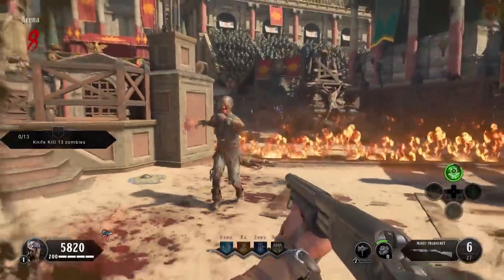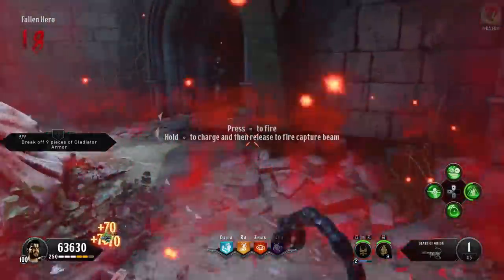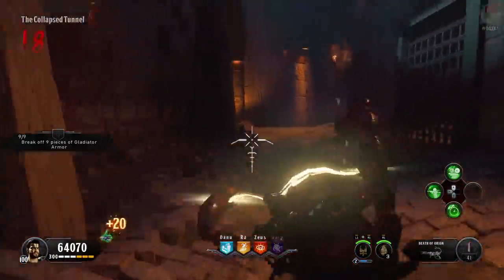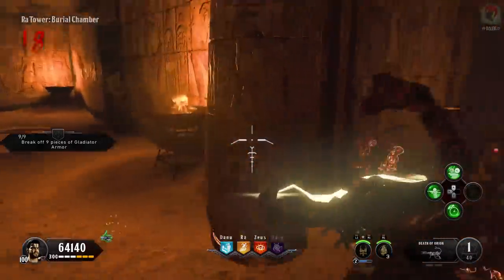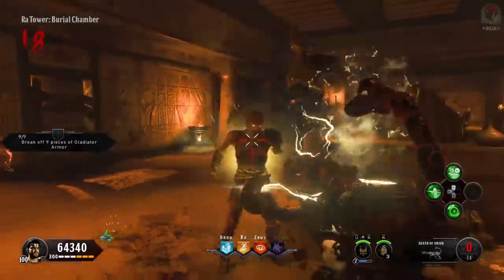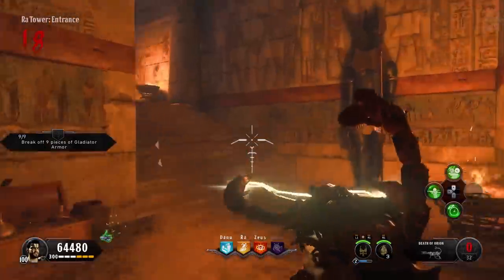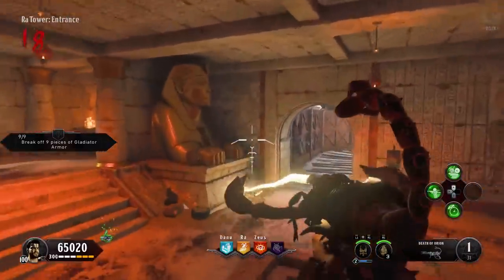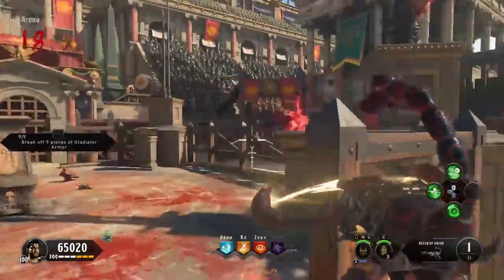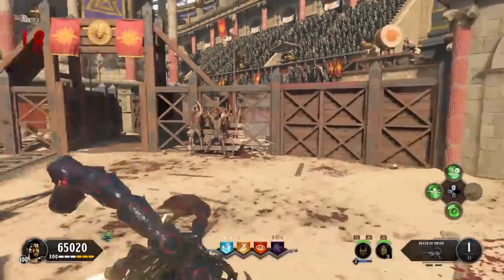Whilst working towards round 11 or 12, you can also start working on getting the Death of Orion wonder weapon, because we're going to need it for several steps in this easter egg. If you don't know how to build the Death of Orion, I have a link down below in the description, including how to get the upgrade by putting it in the Pack-A-Punch machine. Optimise doing this stuff at as low a round as possible before the round 11–12 mark, as you can't really do anything else until then.